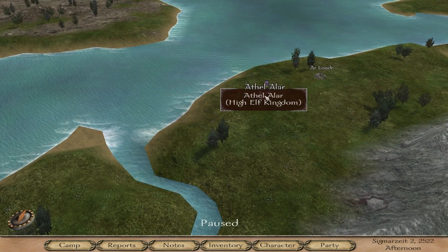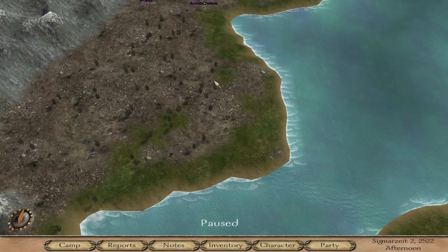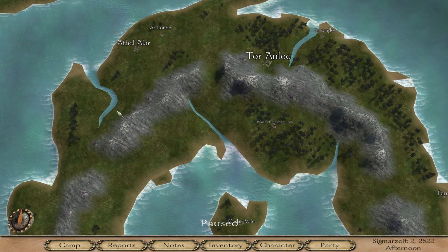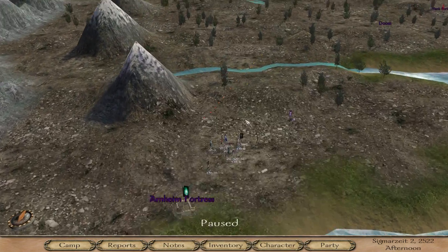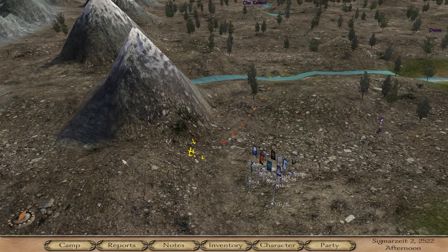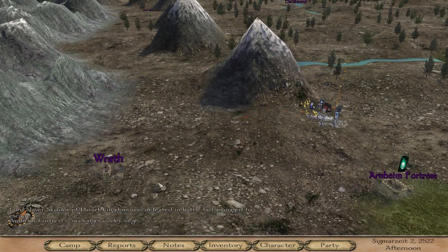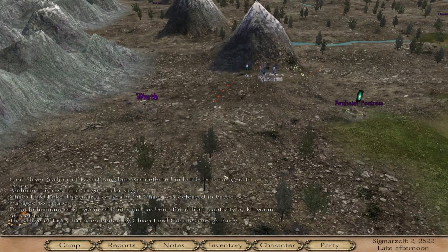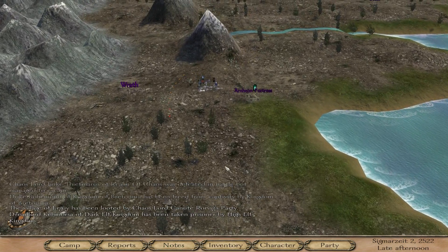My target is Athel Alar. If it works, it should be awesome - I'll have a castle there, garrison it up, then launch attacks. But this is kind of a problem. I didn't realize the high elves had that many people in this area - that's a lot. I don't think we have a War Master as far as I know, so I may need to rethink the approach.